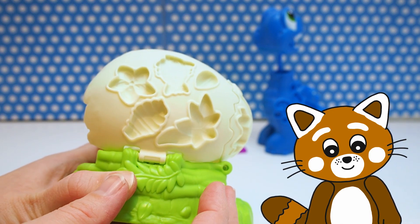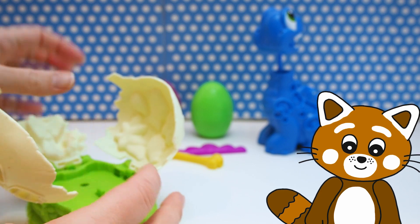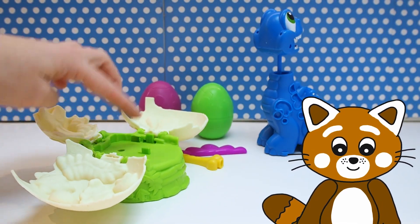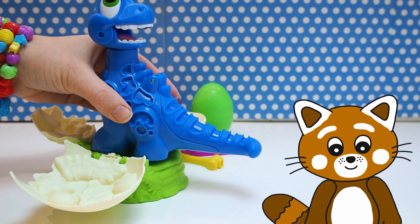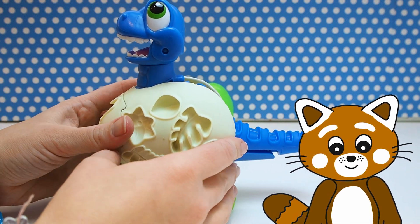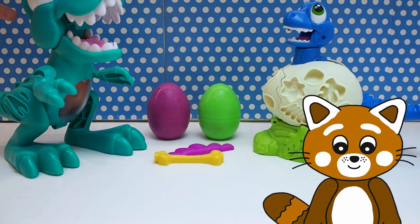We are going to put the blue dinosaur in this egg, so then we have to open it first — like that! And then we will take the blue dinosaur and put it in here, and then we will close it! It turned out really nice! It probably likes it there!